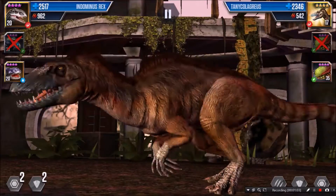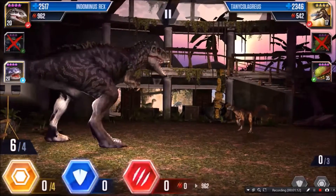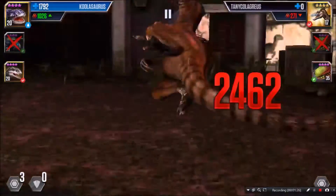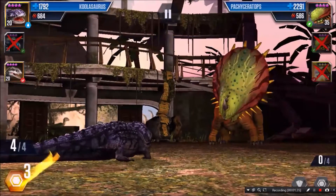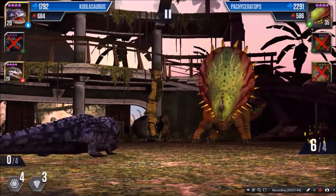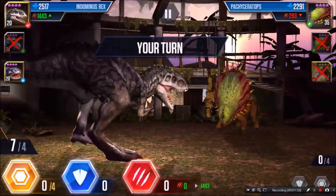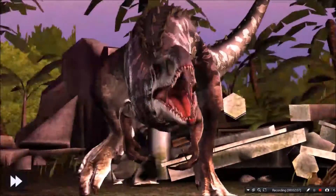Pachyceratops again, but they switched him off to the Tany Cullagrius. He attacked two, I blocked two. I'm gonna bring up my Cullosaurus. I've got five — minimum I need two — so I attack two, put three in reserve, and I got him. All they've got left is their Pachyceratops. I max out my reserve, three in block. He's got six. Attack five, I block three, and this battle's over. I bring in my Andominus just to show up — BAM! BAM! BAM! He's down.